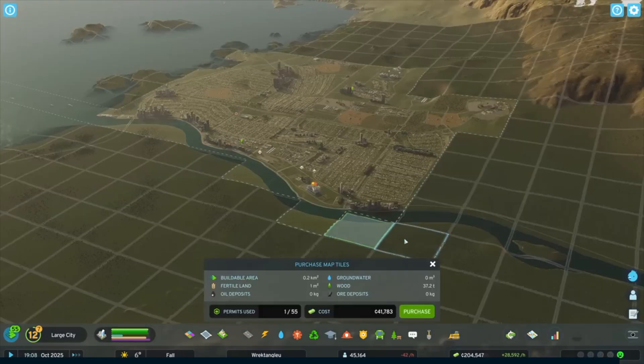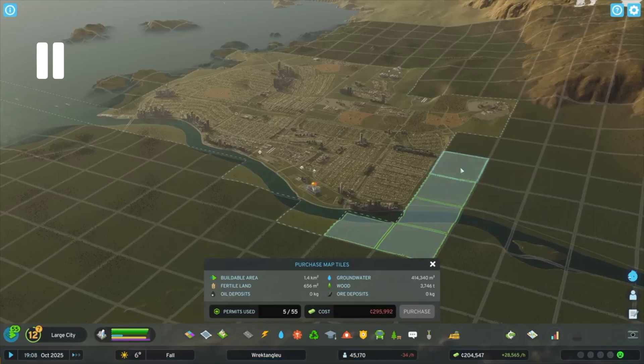Use expansion permits to unlock tiles with the specific attributes you need to see your plans through. Here they're showing us the new map tiles, which are smaller and more abundant in Cities Skylines 2 than in the last game. You can expand your city more specifically in certain directions rather than buying an entire tile at once. Plus, you can now purchase tiles that aren't connected to ones you already own, so you can have little pockets of city spread across the map.